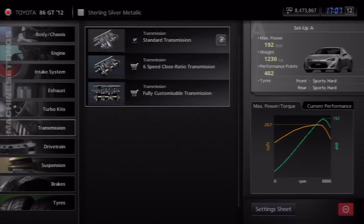I'm in the speed test track right now — Special Stage Route X — and I'm going to be doing a few tests so you can see the difference between standard transmission, 6-speed close ratio, and then the fully customizable transmission, and how that works.